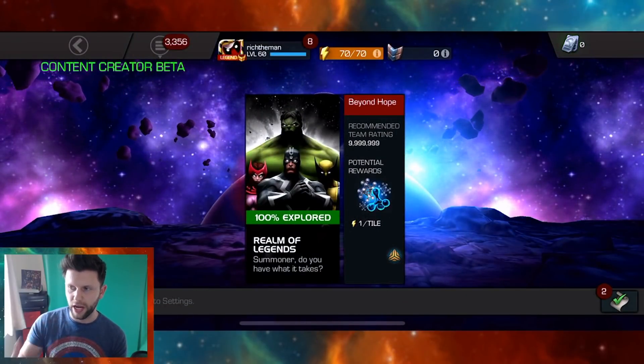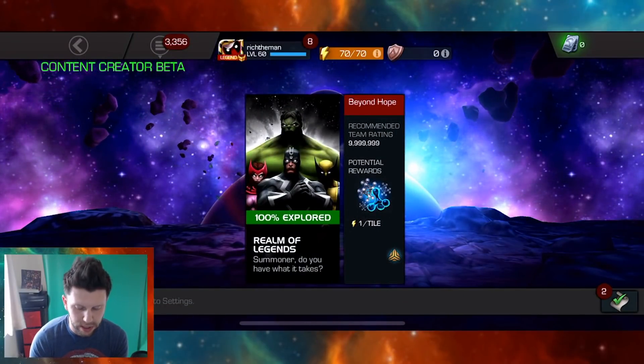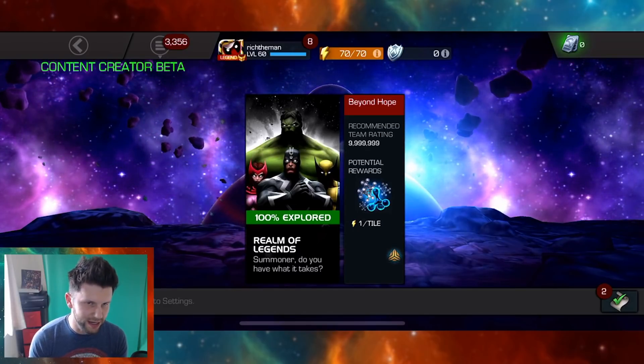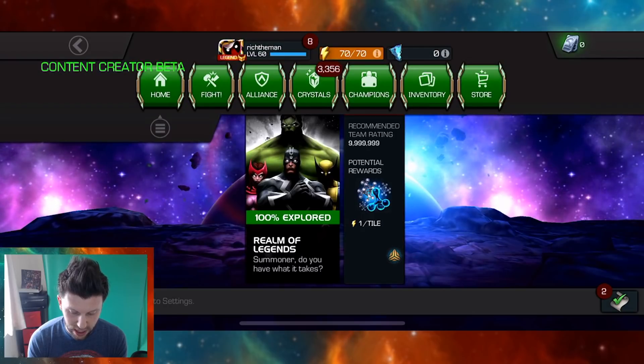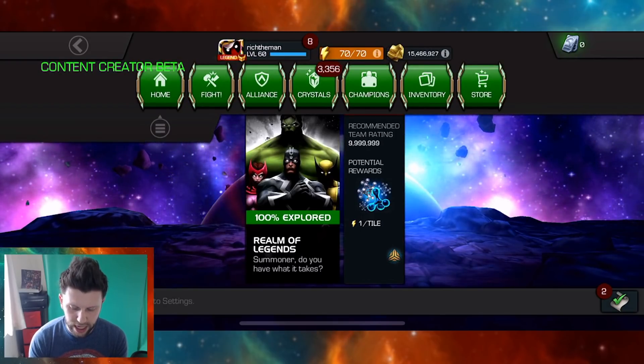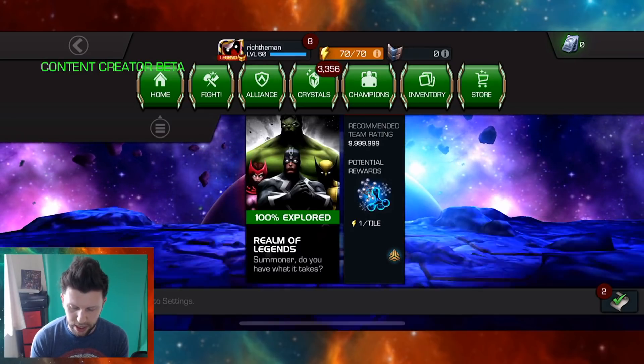Hello everybody, welcome back to the channel and welcome to a weekend video. This one's going to be focused on King Groot. I have rank 3'd a 6-star King Groot with 200 signatures. Doing the content creator beta gives this really nice availability to rank up certain champions and check out their viability down the line. It doesn't mean I condone rank 3-ing a 6-star King Groot, but it's just interesting to see and feel the extent of damage potential that the champion has.